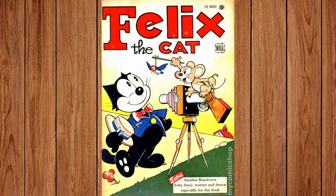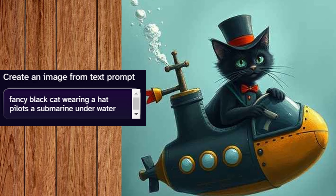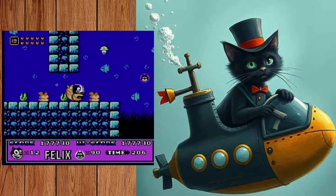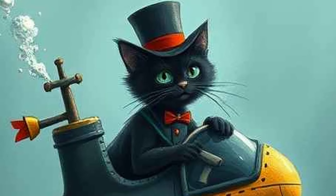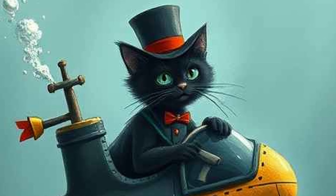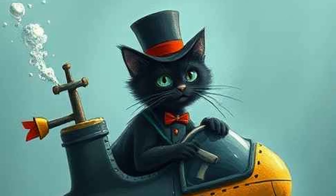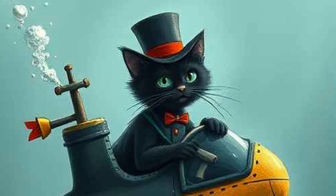The answer is Felix the Cat. This one should be easy. The prompt I gave was: fancy black cat wearing a hat pilots a submarine underwater. It did okay — in the game, Felix's submarine looks more like his face than this cute little submarine here, and the submarine here has nothing to protect the pilot from drowning. Also, at a glance, it looks like Felix is holding a gun by the barrel, which is odd. We should move on.